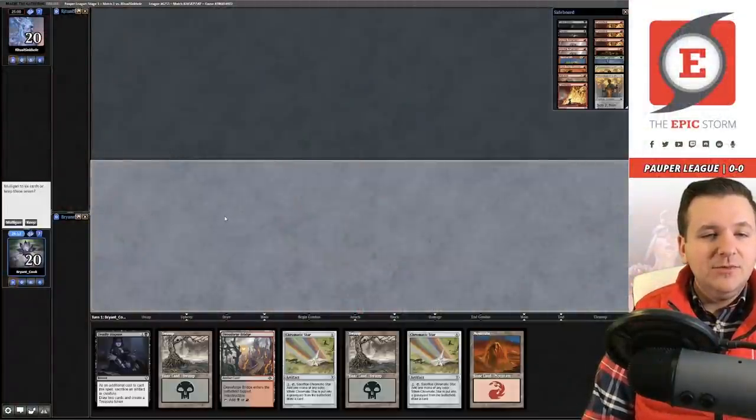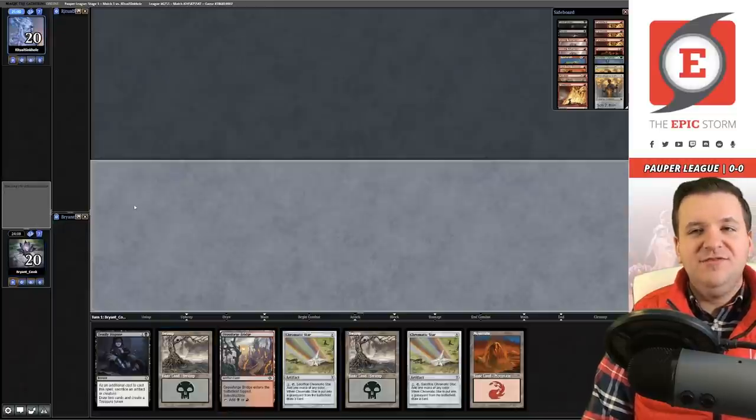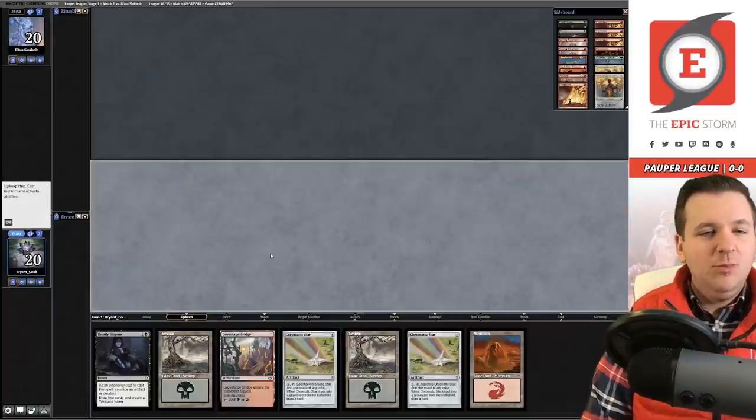Our new sponsor Card Hoarder makes card availability easy — you can rent the Epic Storm for seven tickets a week, which is a great deal. There are many ways to support us, just pick whatever is best for you. In the meantime, let's play some magic. Welcome to match number one — let's Mogwarts it up.